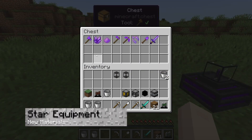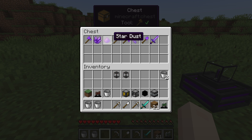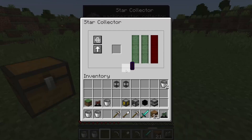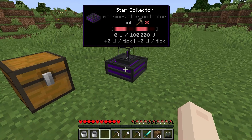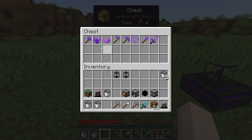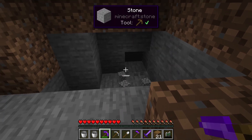Just like other mod packs, the Nova plugin introduces new weapons and tools to use in-game. These are made from star materials, which are obtainable through a star collector block. Once you obtain enough resources, you can craft a star pickaxe and other items. Each one is a mixture of iron, gold, and diamond tools, meaning you can mine quickly, but it does break easily.